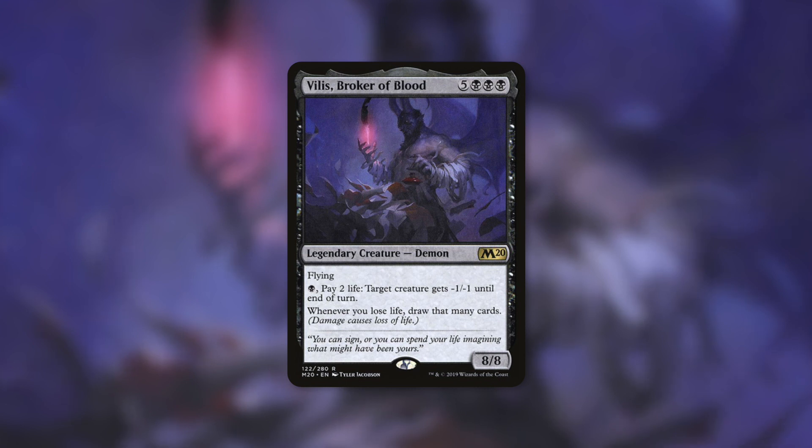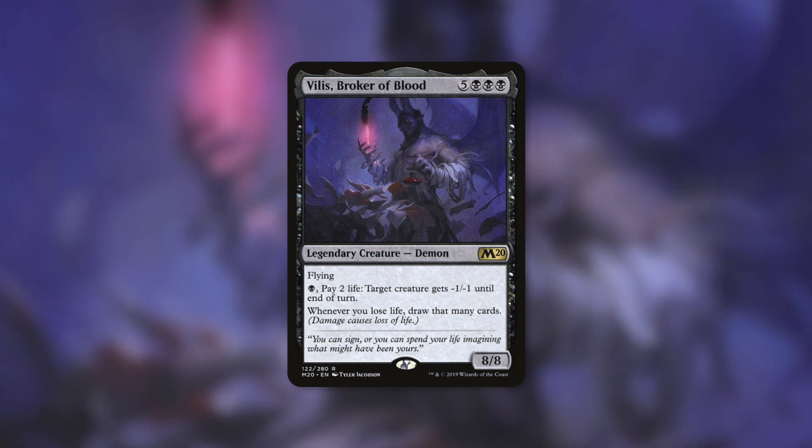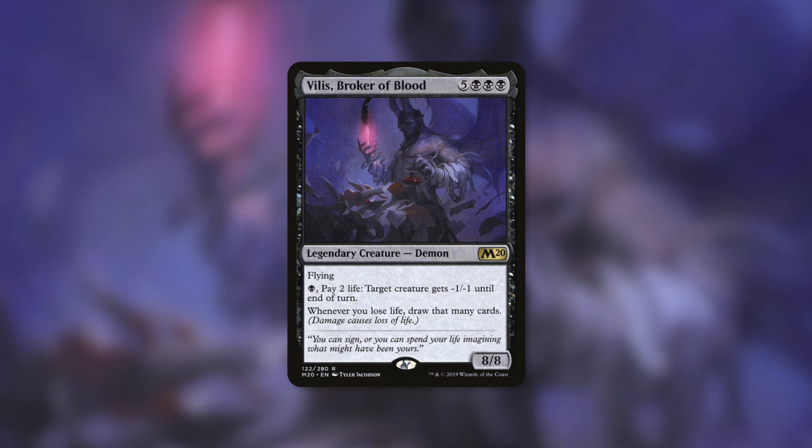One of the first commanders that came to mind is Vilis, Broker of Blood — an 8/8 that has 'whenever you lose life, draw that many cards.' Vilis is going to love this card because if you pay one for the treasure, two for the card draw, and three for the changeling, you lost six life — so you draw six more cards. For the cost of six life you are making a treasure token, making a 3/2 changeling, and essentially drawing an additional entire hand.